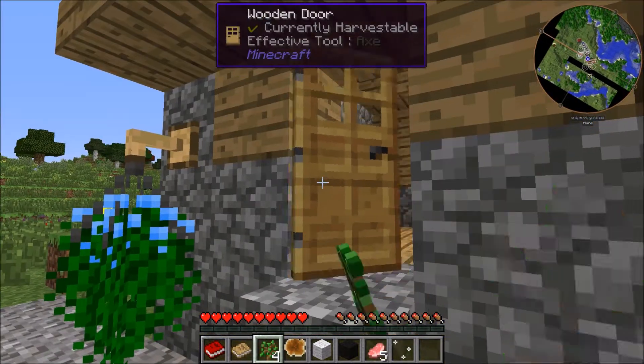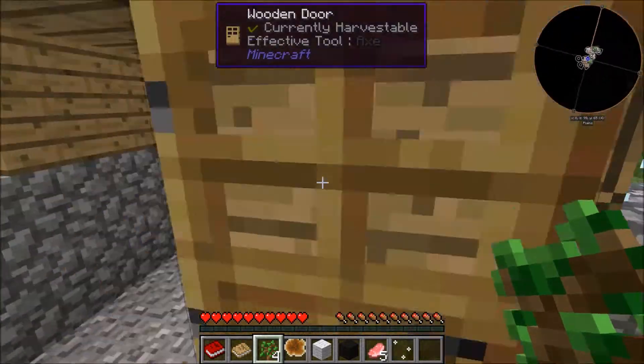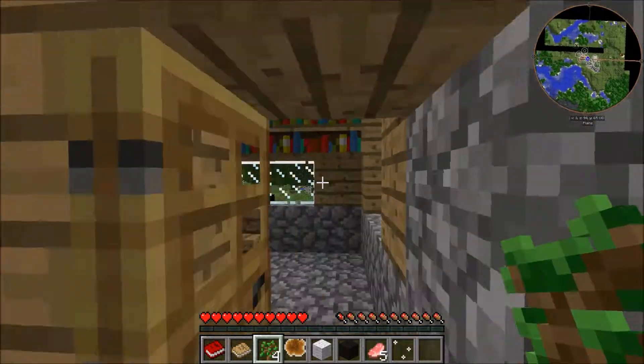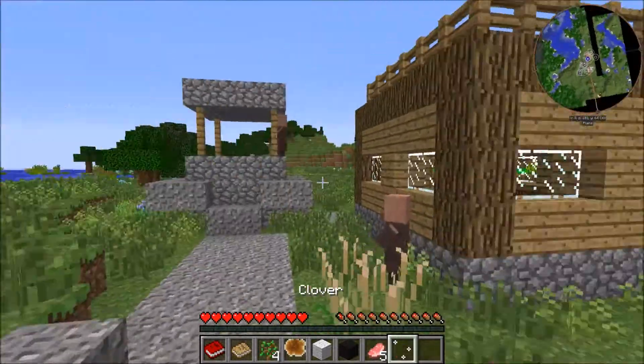The door's open — cool, look at that. That's amazing for me, I've not had a mod do that yet. There we go. There's not a lot in this. Some bookshelves — that's good. Another normal villager. This is a small village.